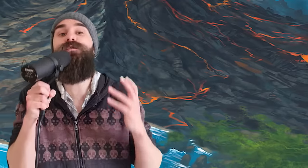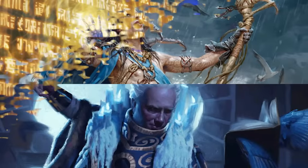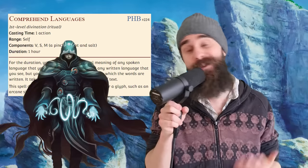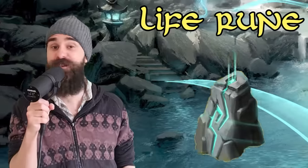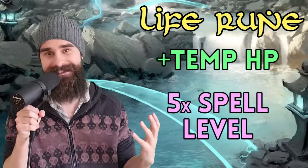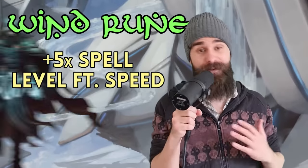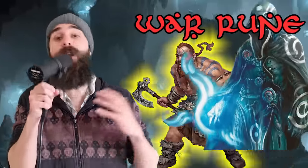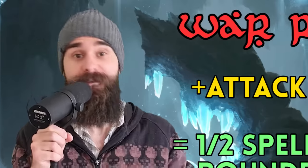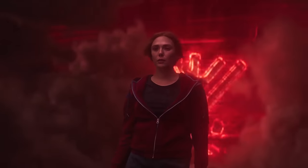Runecrafter Wizard. Runecrafter Wizards are wizards that use and read runes. From when you take the subclass at second level, you can read and understand any language, you always have Comprehend Languages prepared and can cast it for free. You can also use runes to power up your spells with Runic Empowerment — any time you cast a leveled spell, you can invoke one of three runes. Life Rune gives a creature within 30 feet temporary hit points equal to five times the spell level. Wind Rune increases your speed by five feet times the spell level with no opportunity attacks. War Rune gives a creature within 30 feet a bonus to all attack rolls equal to half the spell level rounded up. You can empower a spell this way a number of times equal to your proficiency bonus per long rest — so not a lot.